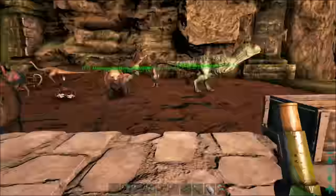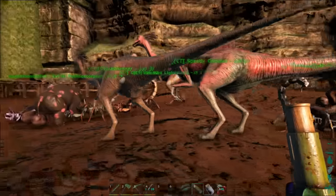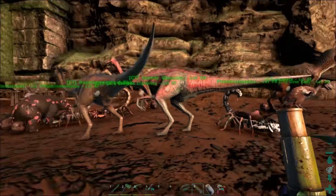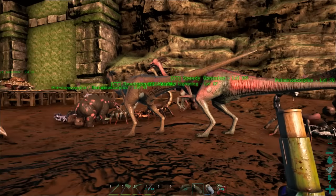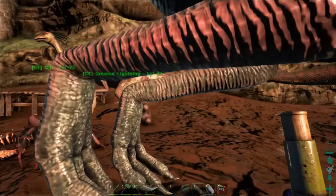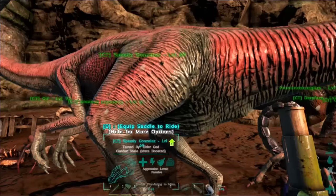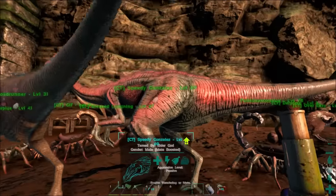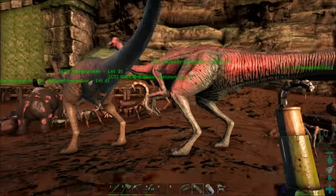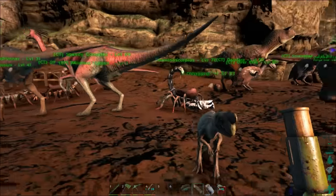I've done a little bit of boring taming off camera. I wanted to start getting some Gallimimus eggs, so along with Lapis Lauri, I helped her grab some of these guys. I ran around with Queso, grabbed up a couple ladies, and then a dude over there. So we've got Greased Lightning, Roadrunner, and Speedy Gonzales. I want to get some of those eggs going for the kibble.